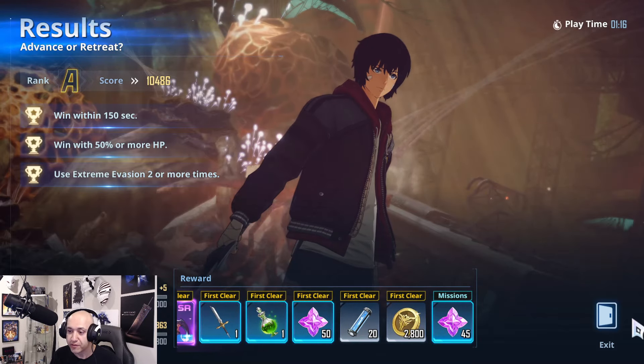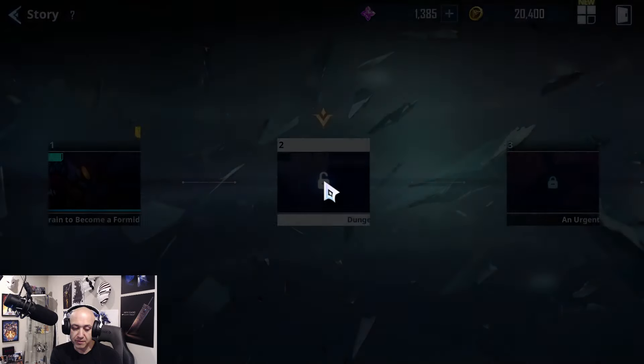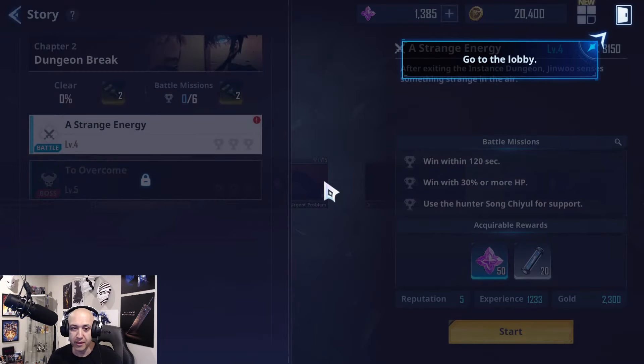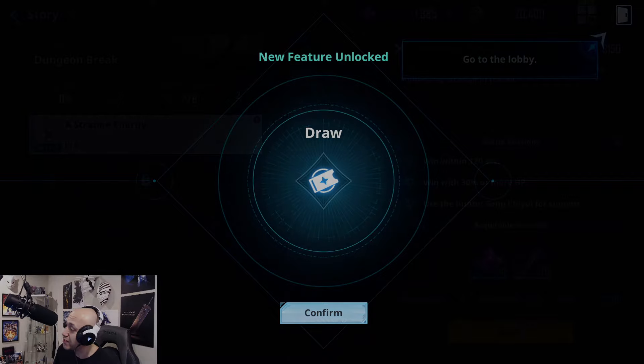Alright guys, so far so damn good, I have to say. We got an A there — not an S, but we still got our three stars, that's all that matters. Timing is something for sure — gotta learn timing for a perfect dodge, or extreme dodge in this case. Alright guys, tutorial is finished. I will be doing the rest of this on my live stream. Welcome to Solo Leveling Arise — I'm super excited for this. Man oh man, I cannot wait. I'll talk to you guys in the next one, take care.